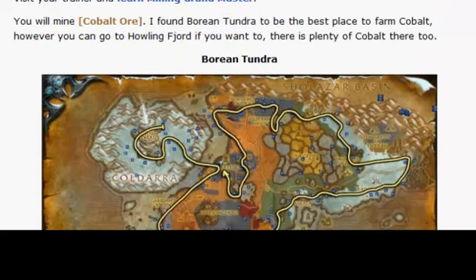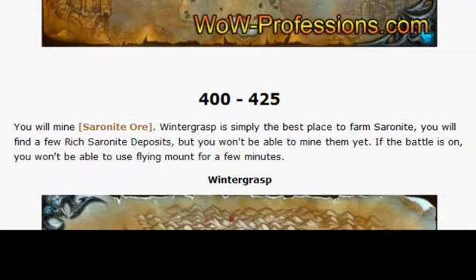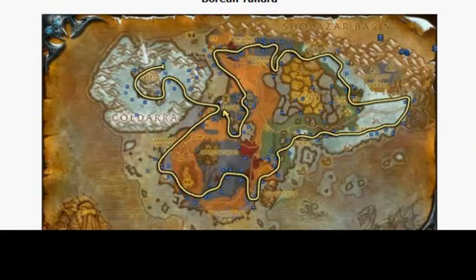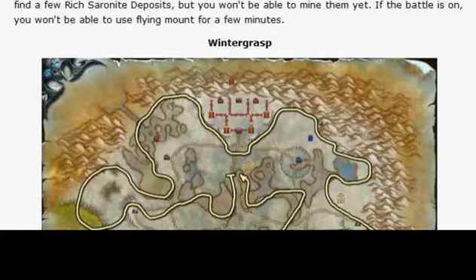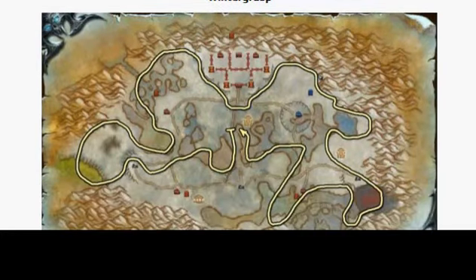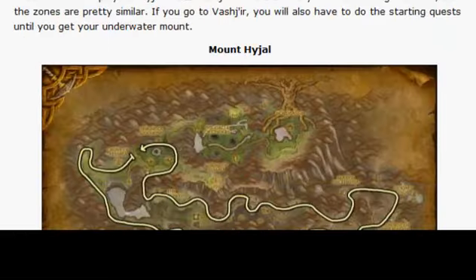And from 350 to 400, you go to Borean Tundra. I hate mining in Borean Tundra, but it is quick because nobody's doing it. And from 400 to 425, go to Wintergrasp. It's kind of annoying, but you kind of have to go.